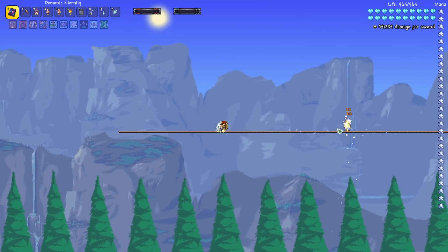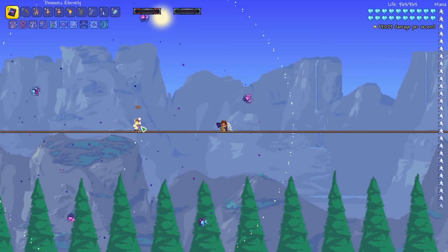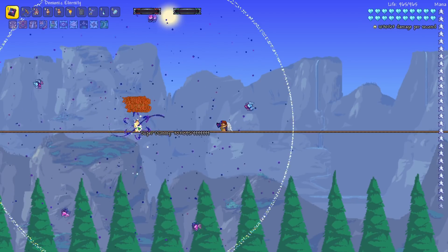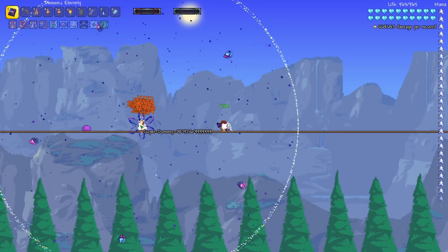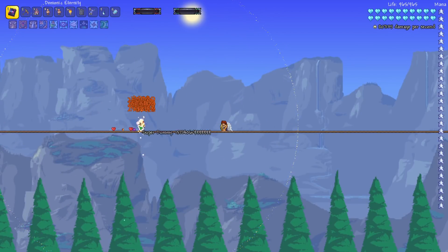Whoa, this is really awesome. I've been thinking they needed some more endgame magic weapons and this one seems just so cool. It looks like electrons flying around a molecule or something in the middle, and then it also gets that infinity sign that builds up. The slime is actually not getting damaged until it hits into this middle part.